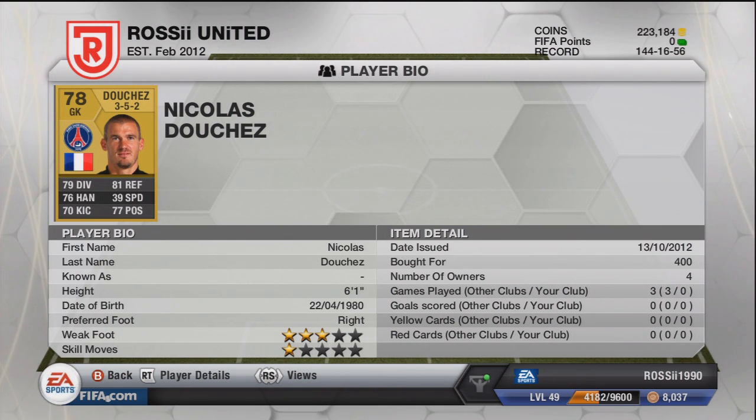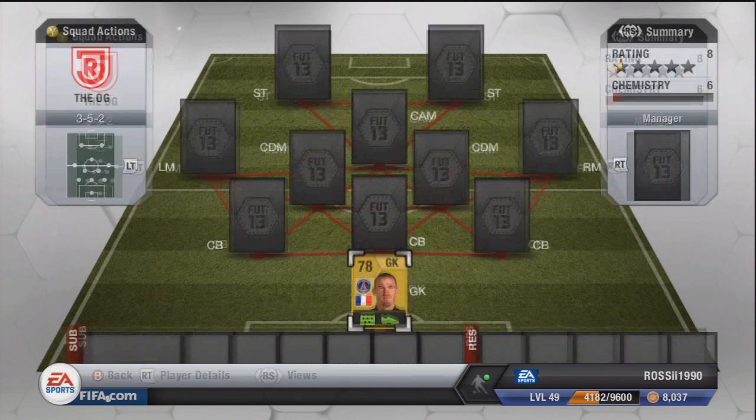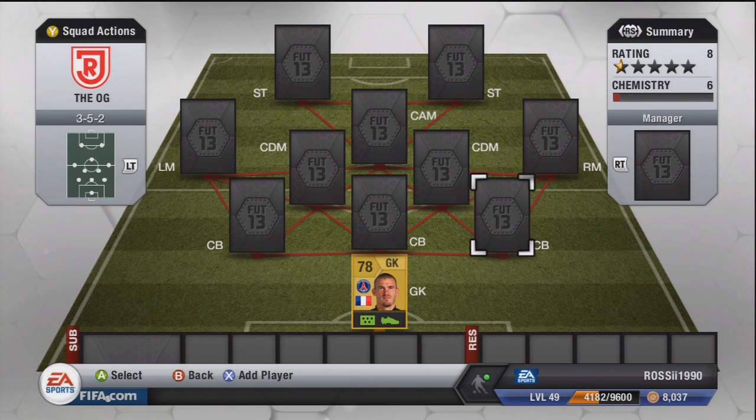He's a 78 overall — if he was a shiny he'd probably be worth over a thousand coins, but he's not. He's the best PSG non-shiny goalkeeper; obviously you've got Sirigu, but nonetheless it's mostly green stats which is pretty good. You pay 400 coins, what do you expect? He isn't top range but he's pretty darn good.